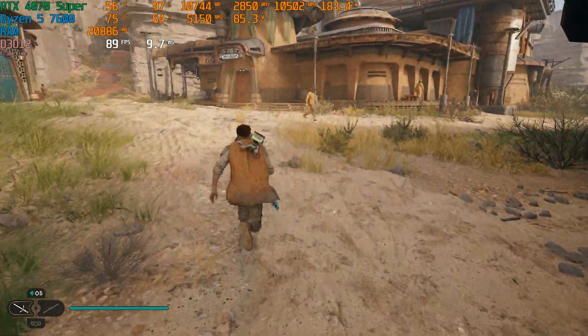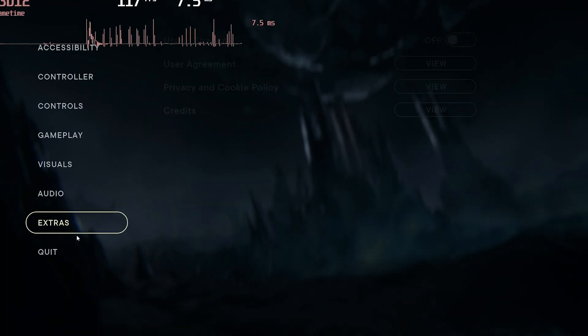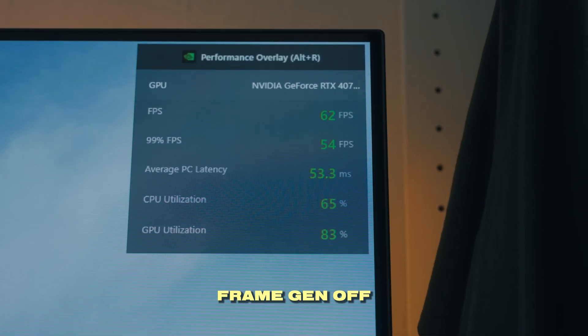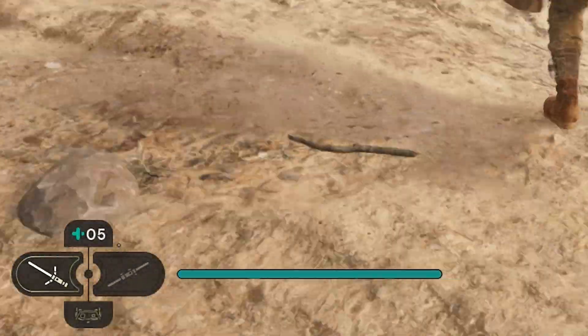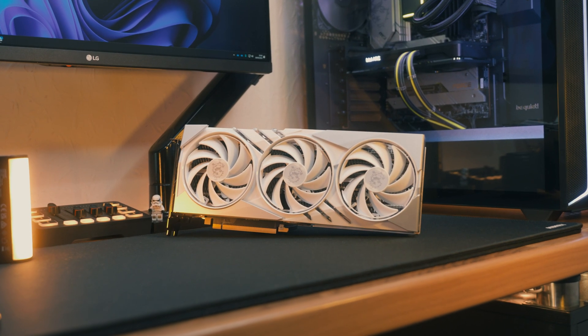Star Wars Jedi Survivor was a bit of a weird one because when enabling DLSS frame generation in the menus it creates artifacts while going through the pause menus. It's like the frame generation is trying to predict what the next frame will look like and sometimes it's just a jumbled mess. But thankfully this doesn't correspond to the UI in-game, so it's not really that big of a deal. I've also observed quite a healthy increase in performance, going from 63 FPS to 102 FPS with frame generation enabled, so I'd probably say enable it in this game despite the weird UI bug.